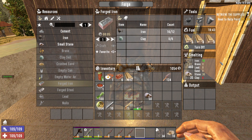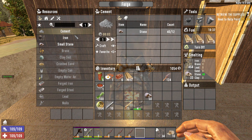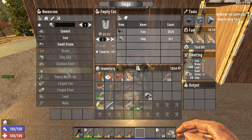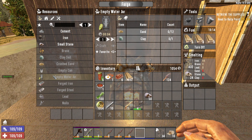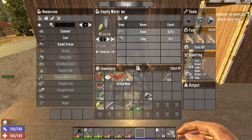That means we have to go get more stone. Clay is going to be a thing we'll need. Right now we can make some cement from the stone, we can make iron from iron — I don't know what the point of that is. Forged iron is what we'll want the most. We're also going to want empty water jars, which just need sand and clay, and I don't remember where we get the sand. So we have to do some mining.